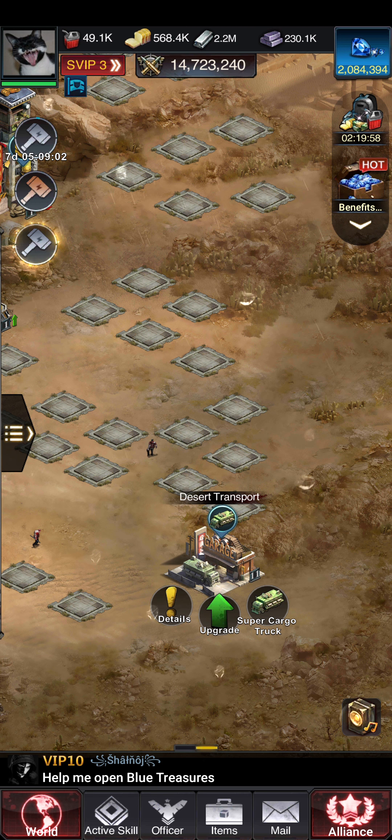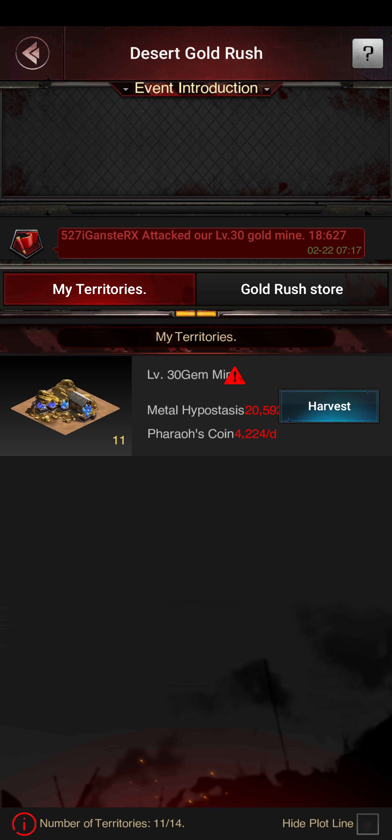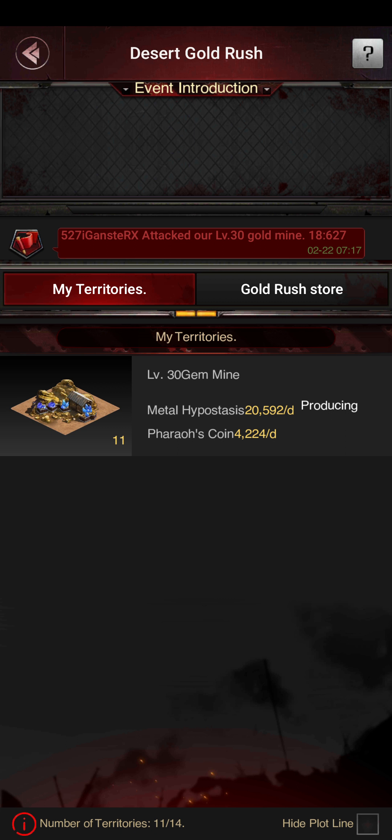What the garage does is when you collect from your high mines, you receive — let's see — we get metal hypostasis. Basically I will just make it short: it will just be metal, get some metal. And as you can see, this will be available every day at this time, and I'm gonna take it.